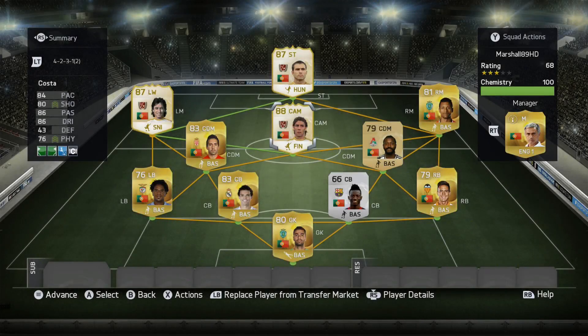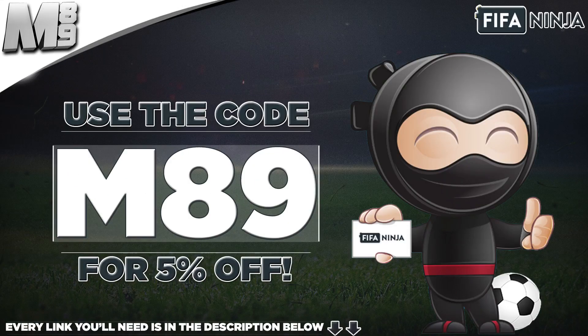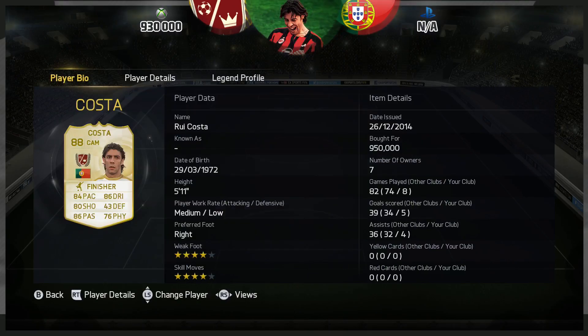How's it going lads, Marshall here and welcome to the final review before Team of the Year — and it is Rui Koster. If you want some coins to possibly buy him or save up for Team of the Year, head over to FIFANinja.com and use code M89 to get yourself 5% off. Every link you need is in the description below.